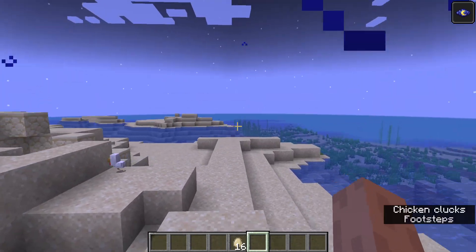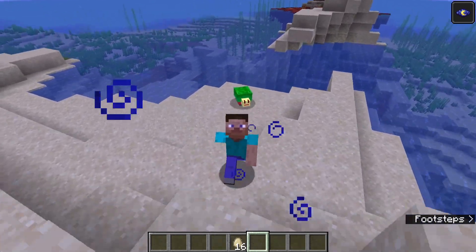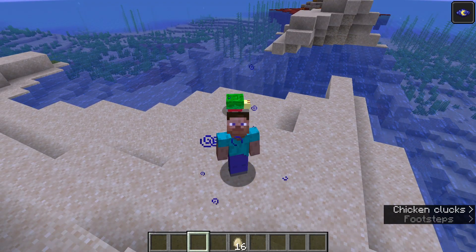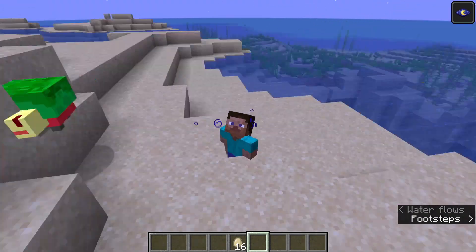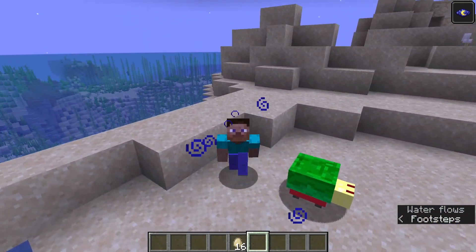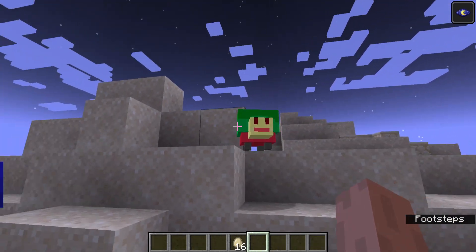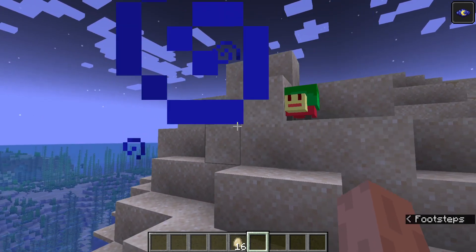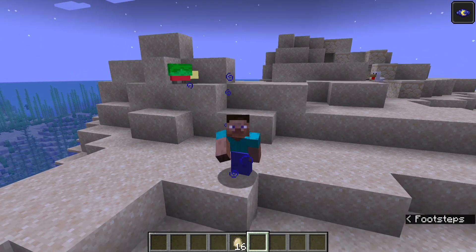I do this every Minecraft Live or every mob vote — I roughly code it in. I will do a better job, as I normally make a video once we know the winning mob where I've coded the losers better and released a public mod for them. But I just want to do it within the first few hours to give you a rough idea. I threw this model together in literally two seconds — I just put a body, a shell, a head, and four legs. As you can see, it isn't even walking in a straight line.